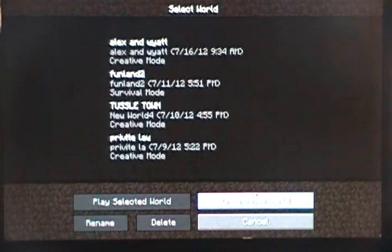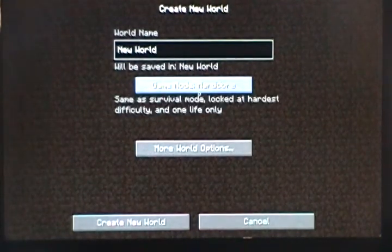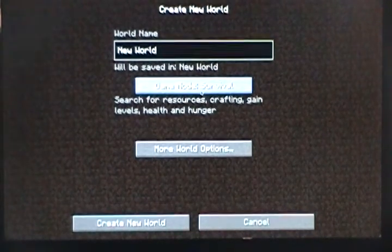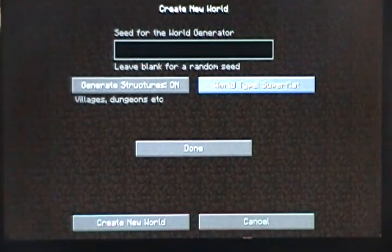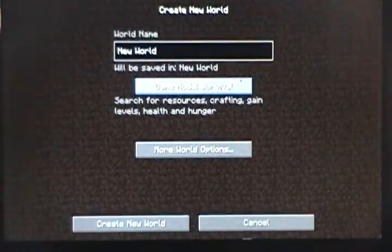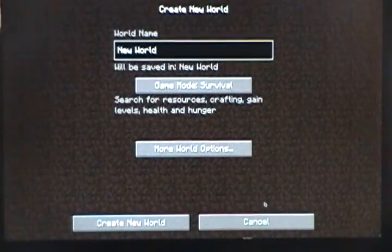This is mainly for people that are beginners. So we are going to create a new world. You can go to survival, hardcore — which is kind of like real life — or creative. Those are the options. You can go to survival and you can go to flat mode, super flat, and it will be flat but there will be villages and stuff. So I am going to do survival. Survival is the one where you actually have to find the material and build stuff. So let's do it.